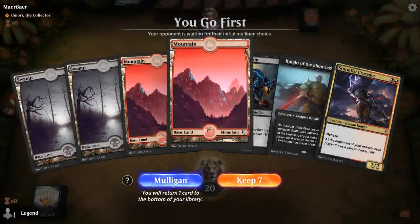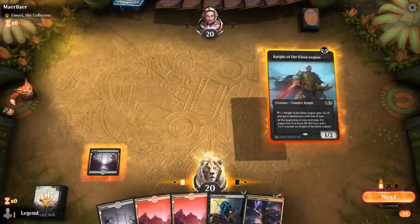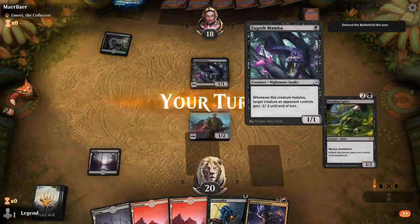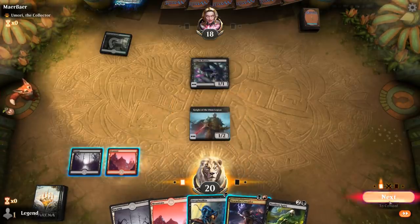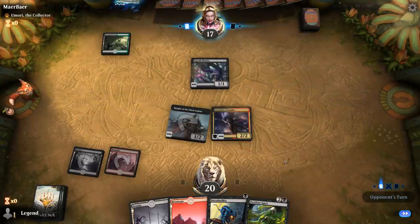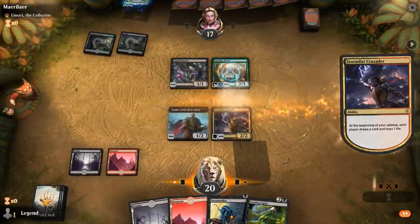We're on the play again facing a Neoform deck and we've got a fine hand. Drawing Stormfist Crusader almost every game doesn't hurt. There's an argument for playing Dreadmalkin first. Opponent plays a Mamba — that's an interesting twist. If they can mutate onto it, we could be in trouble. If they go Blue Source into Parcelbeast instead of Paradise Druid, Blazing Volley would look pretty good here.